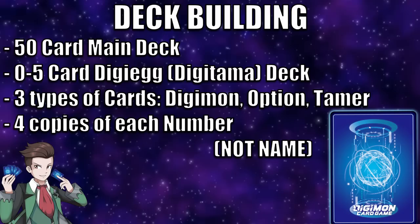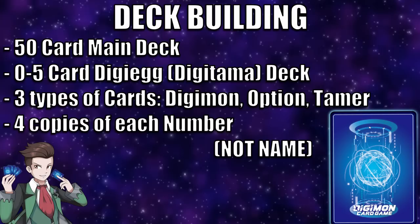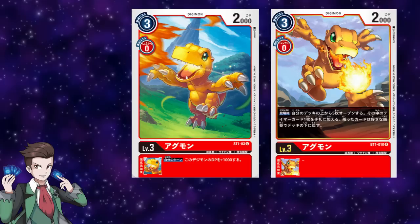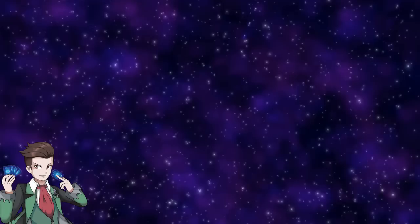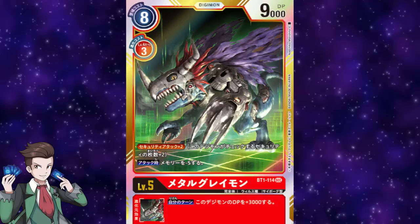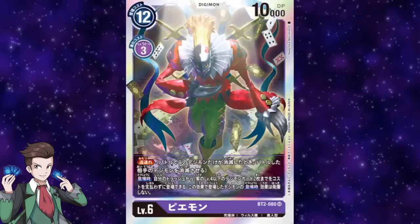Some people might think the four-copy limit refers to the individual name of the card — that would be wrong. It actually refers to the specific set number of the card. So I have two Agumon on screen right now and I can have four copies of each of them because they have unique set numbers. As long as the set numbers are different, you can have four copies maximum of each card. As of right now, there are six colors you can build your deck with: red, blue, yellow, green, black, and purple, as well as a generic white color that only applies to certain level 7 Digimon.